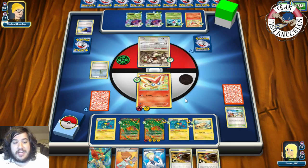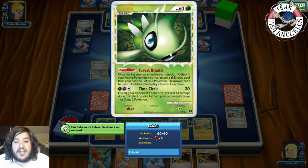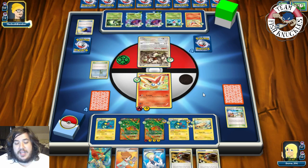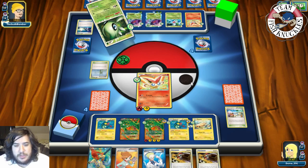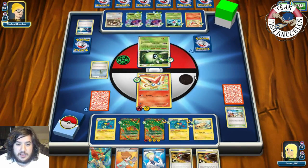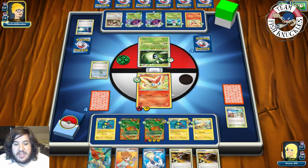Opponent plays a Celebi with Forest Breath — attaching a Grass energy from hand to one of their Pokémon. Opponent switches to Celebi and uses Forest Breath to attach a Grass energy to Genesect. If opponent attacks this turn we can take a knockout with Victini. We're at two prizes to four — we have two Junk Arms which could help a lot. I'm very confident right now. If opponent attacks with Genesect they basically lose, so instead they use Shaman.